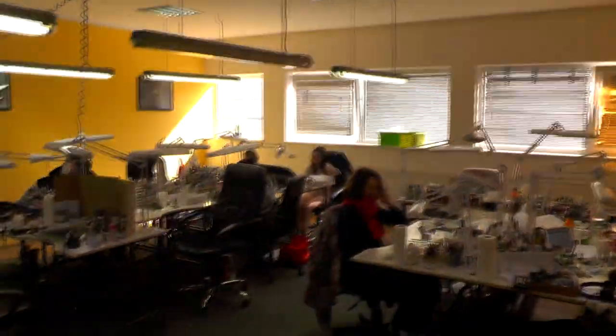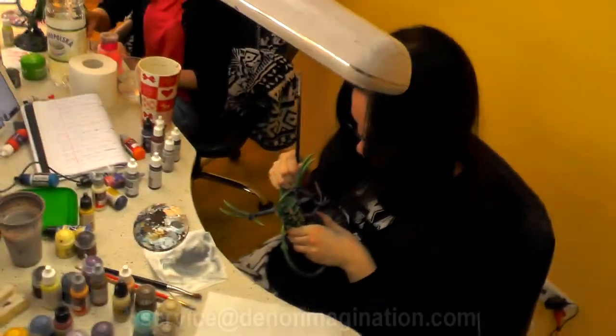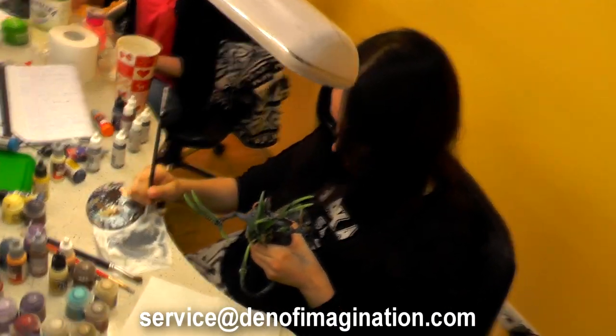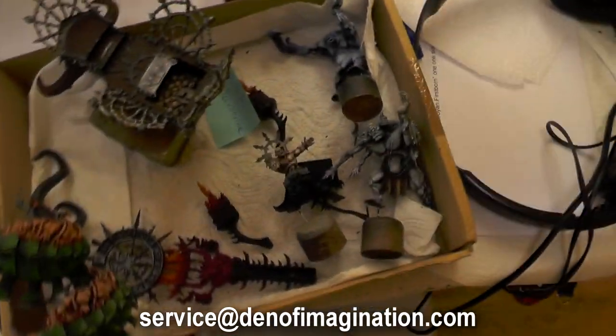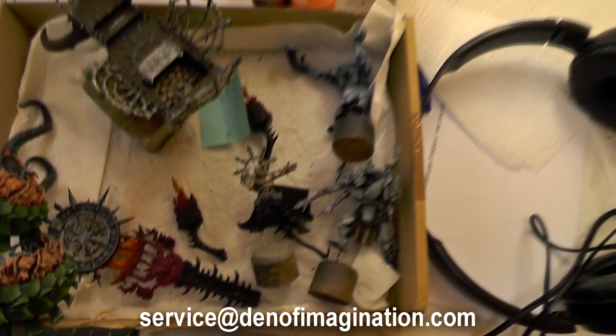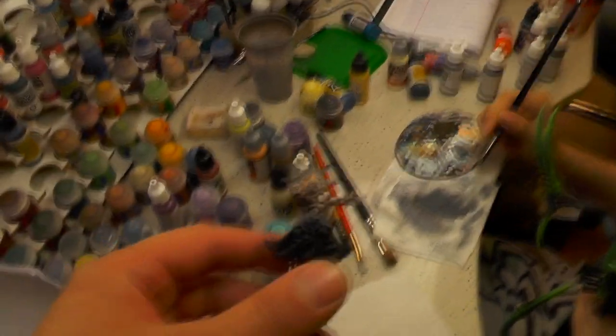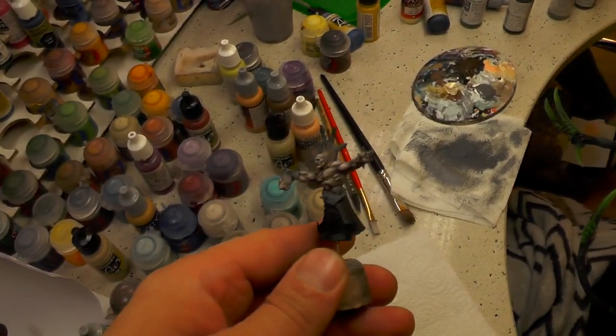Let's go to the painting area. We're here with Natalia. So what are you doing? You're painting a demon heron, yes? And you have some Chaos — and Tyrki, Tyranius. This is how we call Tyranius in here: Tyrki. Nice Chaos guys.